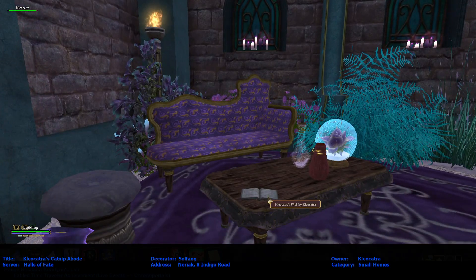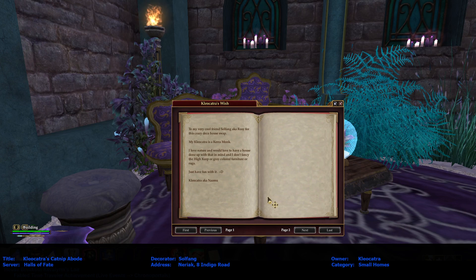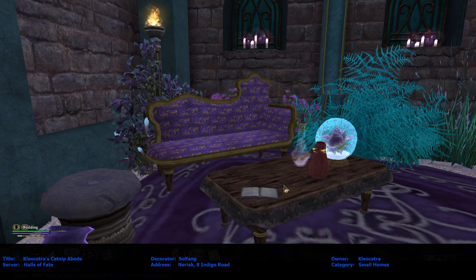Very pretty — lots of purples, I love it. And there's a book: Cleocatra's wish. 'To my very cool friend Soulfang, a.k.a. Rosie, for this crazy deco house swap. My Cleocatra is a Kira monk.' Okay, it is a Kira — all right. She loves nature and would love a house built with that in mind. Definitely got nature; I love all the plants. And she doesn't fancy the high heap or gray colored furniture. There are some weathered gray bookcases and gray rugs — just have fun with it, smiley face. Cleocatra.